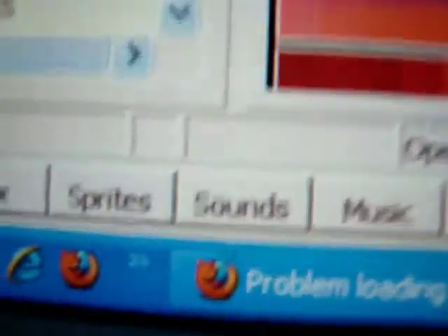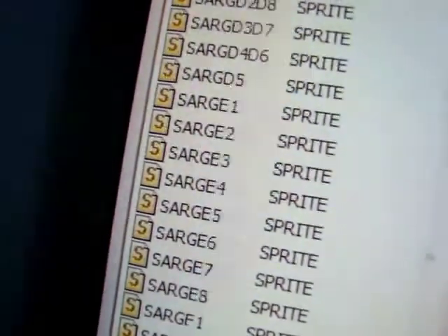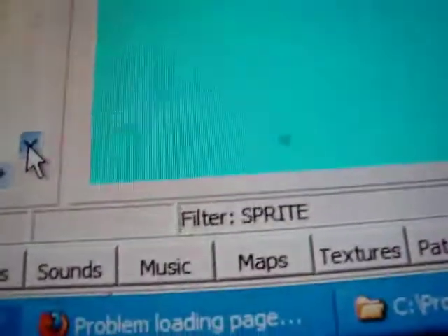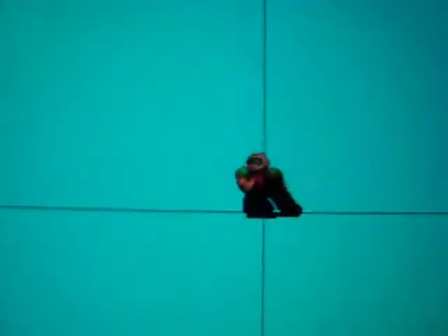You have to go to Sprites, right there. As you can see, you've got your sprite right there — the chaingun sprite. Now you have to scroll all the way down until you get to a section that says 'player' — PLAY. If you want to edit the deaths, you want to get to PLAYH0, and that shows the death sprite. And the sprites below it — that's the gib sprite.